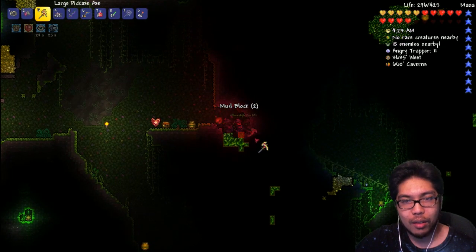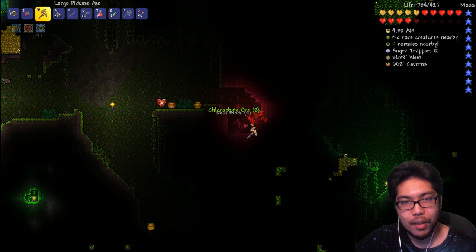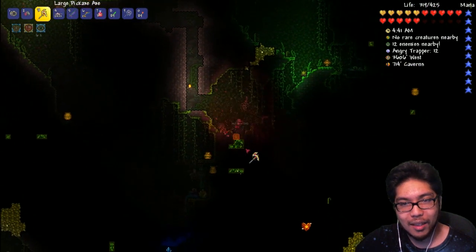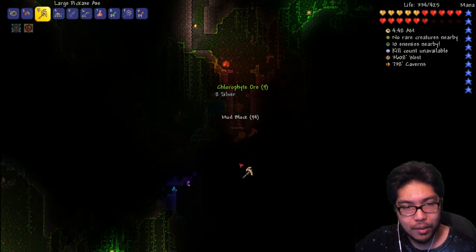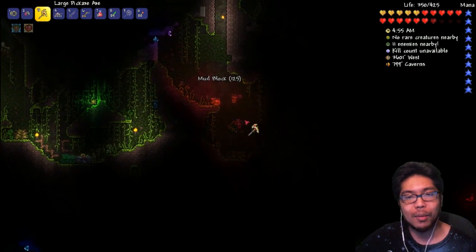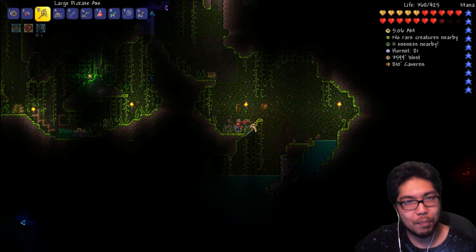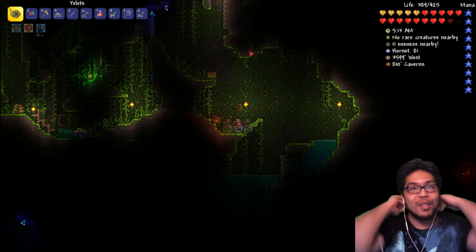Absolutely next episode we are going to make a chlorophyte farm, and while it's growing we'll keep looking for the Plantera bulb, set up the arena, and work towards more items and weapons you guys suggest. I'm very excited to kill this boss. My potion ran out so I'm heading back. If you guys enjoyed, leave a like — it helps so much. Hit that subscribe button, I upload daily videos. Thanks for watching, and don't forget — pirate names! My pirate name was Smugley McGee. See you guys next time!